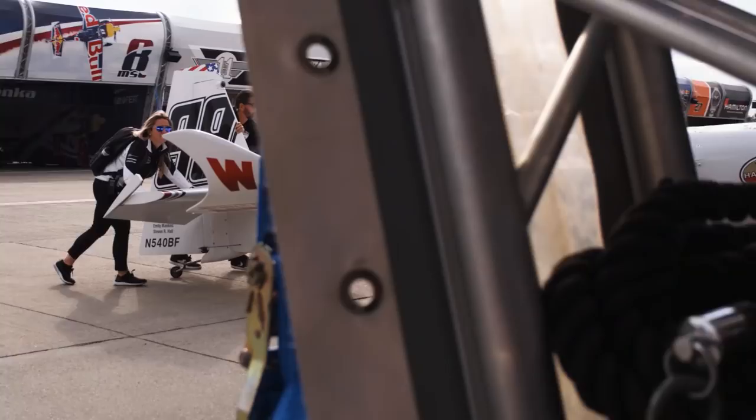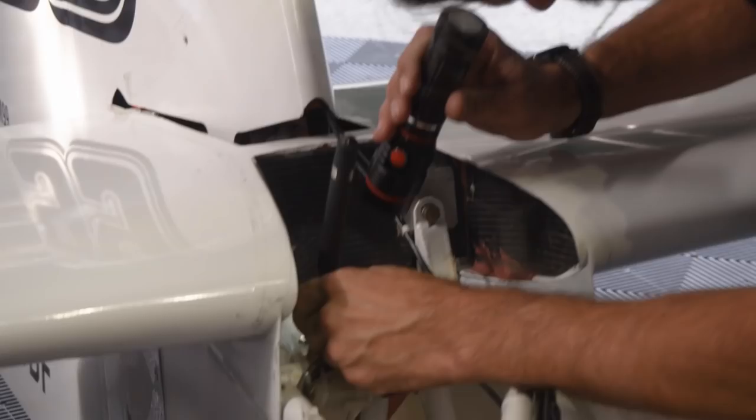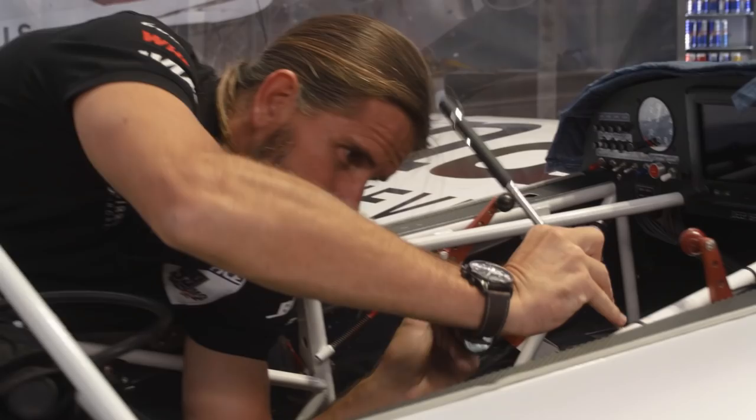These airplanes are rated to plus or minus 12 G. So if we have an event reaching 12 G, the airplane needs to be flown back to the airport. We'll take it apart and have a look at a list of things that can start to be damaged if we exceed 12 G.